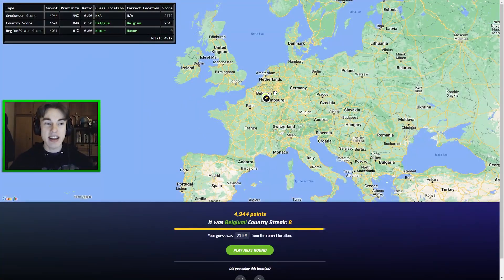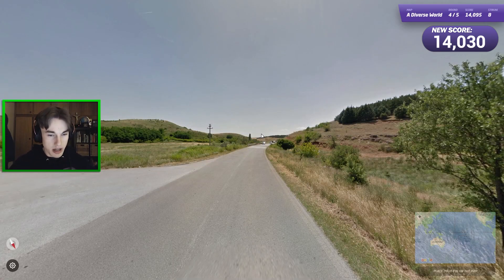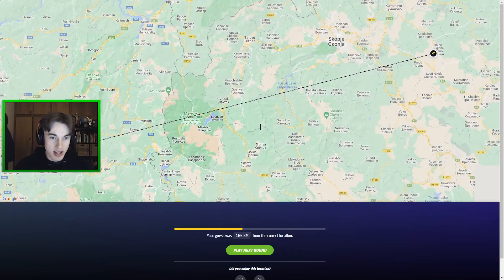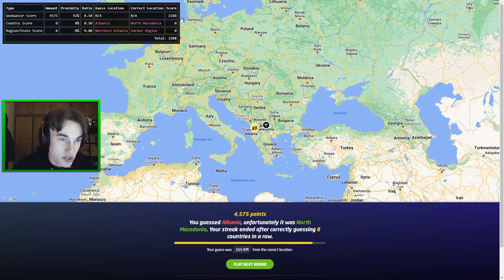There's definitely room for tweaking, and this is why it incorporates 50% score each way. The totals are going to be really close so far. We've got a yellow outside line here — I'm thinking Albania or Israel. I'll go near Tirana. It ends up being over in North Macedonia, so without a correct country the country score is of course zero — 2288. This puts a real premium on getting the country correct.